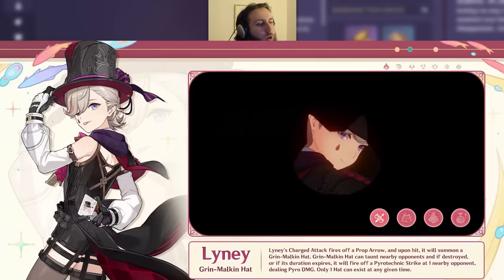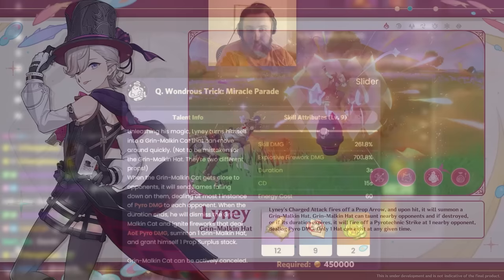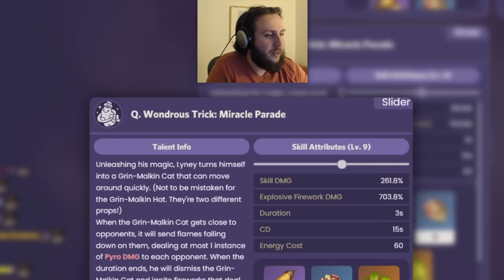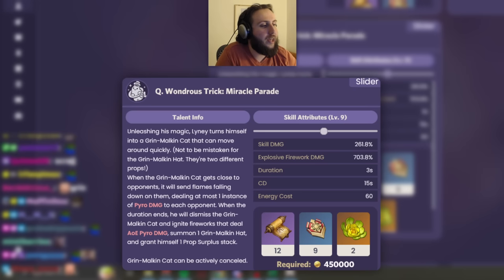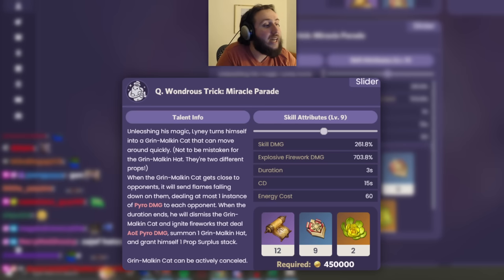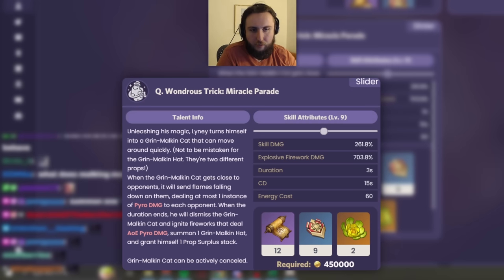His elemental burst, Wondrous Trick: Miracle Parade, has Lyney turn himself into a Grin-Malkin Cat that can move around quickly. When the cat gets close to opponents, it sends flames falling on them, dealing at most one instance of pyro damage to each opponent. When the duration ends — which can be ended early — he dismisses the cat, ignites fireworks dealing AoE pyro damage, summons one hat, and grants himself one prop surplus stack. So the burst deals damage via contact, more damage at the end, and then summons a hat for additional damage.